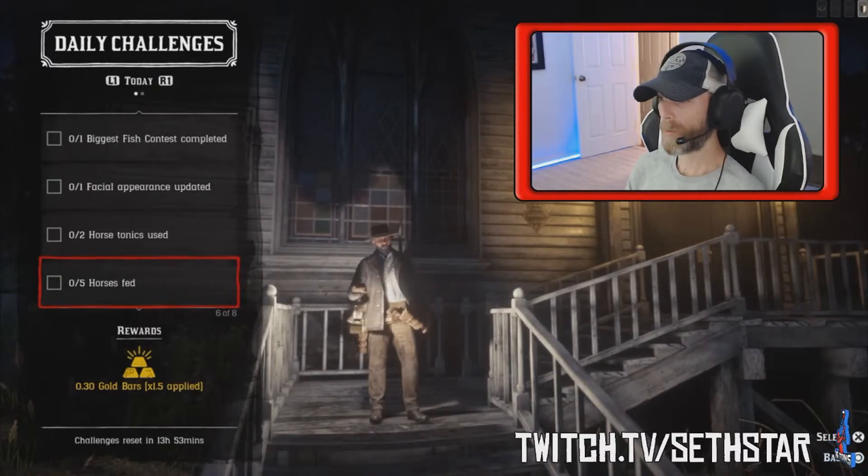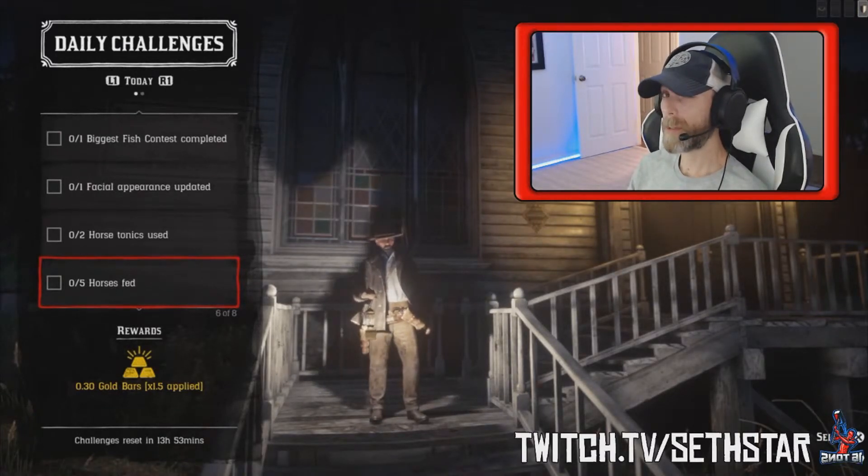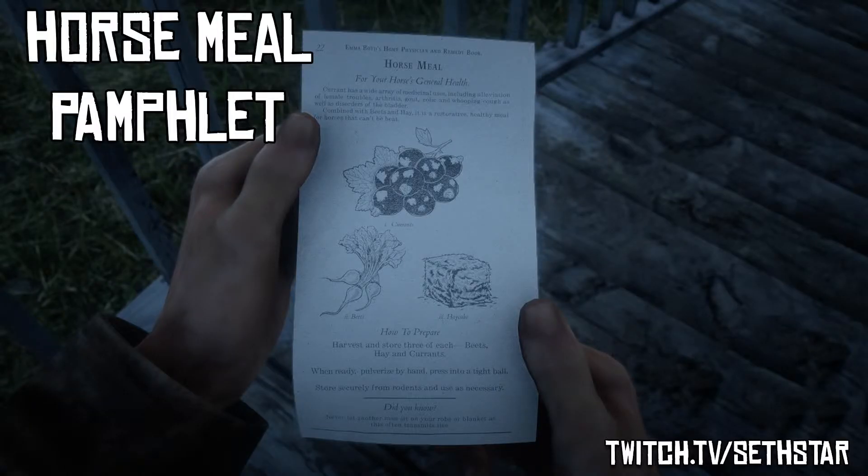Number 5: Horses fed. Just feed your horse. Quick tip: the horse meal pamphlet, also found at the fence, yields gold cores.